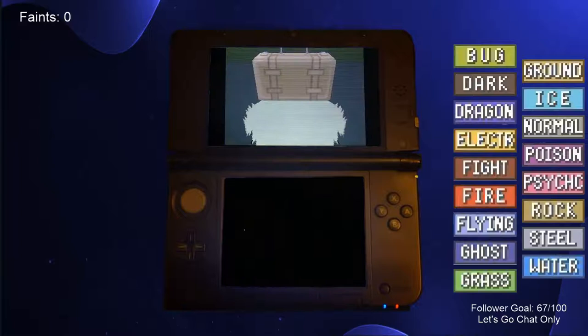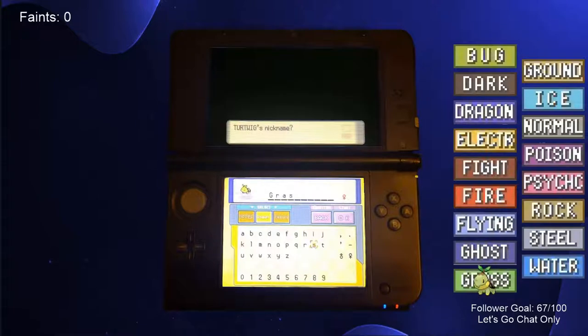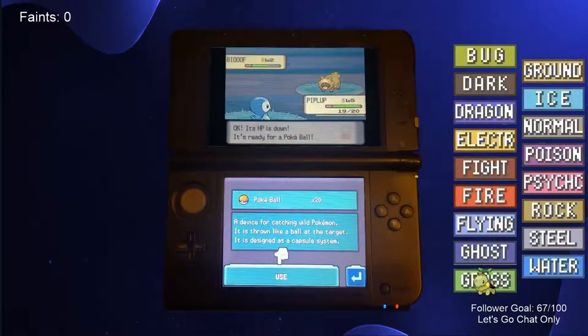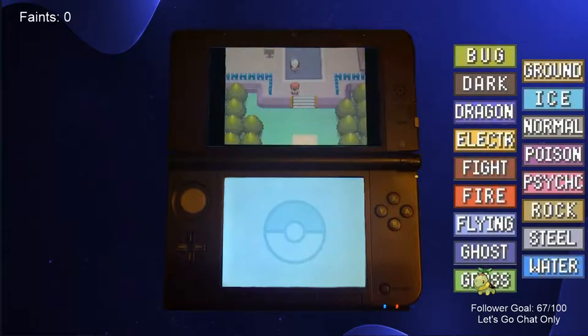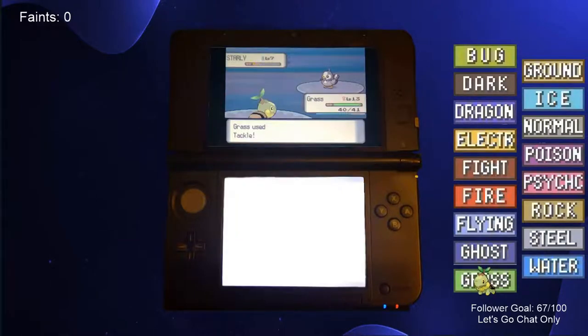The first Pokemon we received was our starter, which we stole from the Professor's Briefcase. I picked Turtwig and named it Grass to represent its type. One down, 16 more to go. Dawn taught me how to catch a Pokemon, so I took some really detailed notes to prepare for all of the catching we were going to do. We moved on to Jubilife City, received the Poketch, and defeated our rival with our overleveled Turtwig.